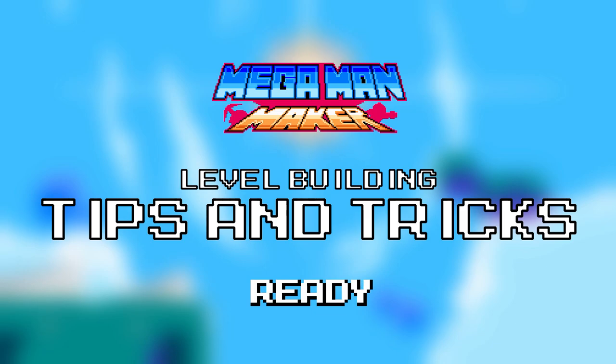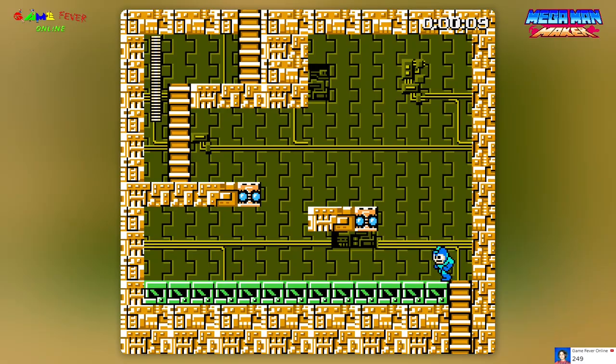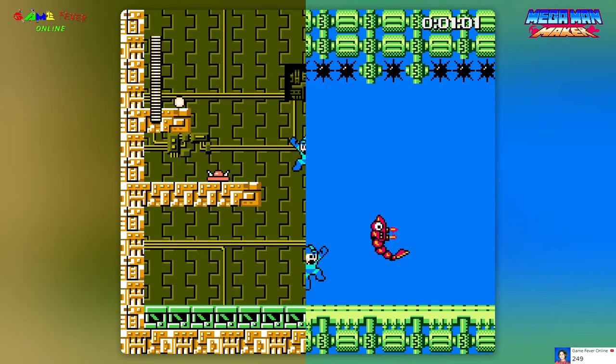Alright, so let's start with the basics. Before building anything, you are going to need a level idea or level type. It can be an electric theme, or a water stage, or both. I just got a good level idea to base my level — Wattery Watts.